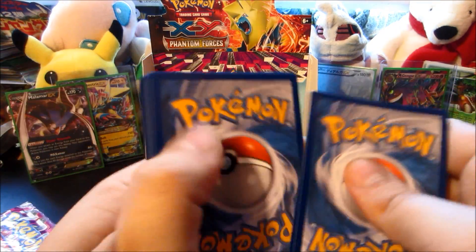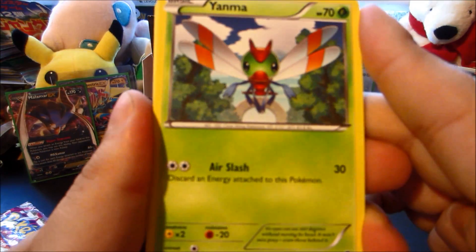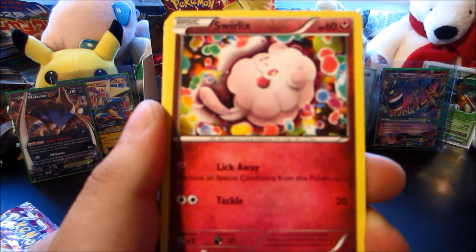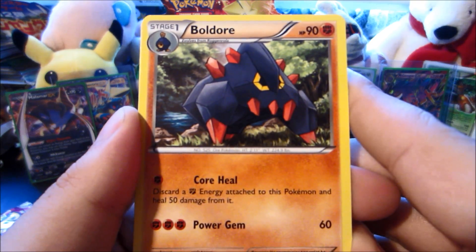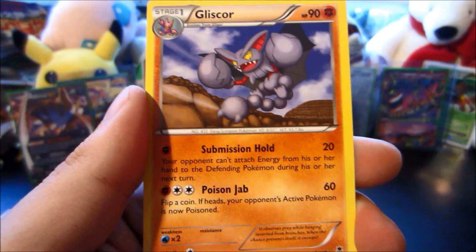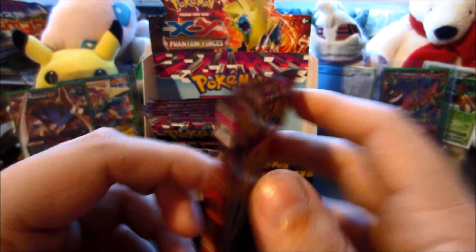Next up, Mega Gengar pack. Card one, two, three, one, two — at least we haven't pulled floor-tier EX. Not a very good card, beautiful card but not a very good card at all. Yeah, but a Litwick, Swirlix, Helioptile — come on! There we go: Bold or Enhanced Hammer, Shauna, Kingler reverse, and the rare is a Gliscor. That's another rare I think we pulled from this box.